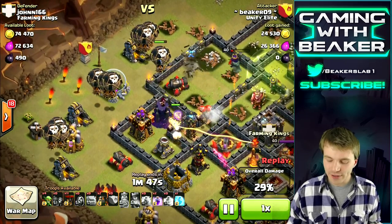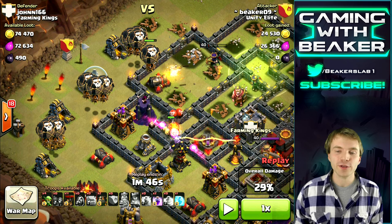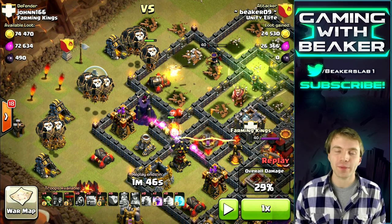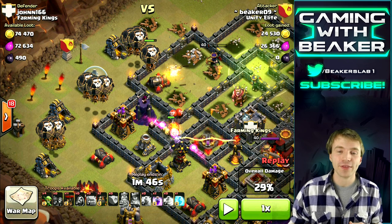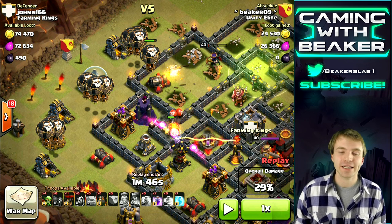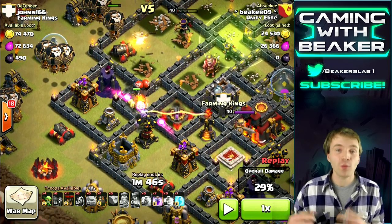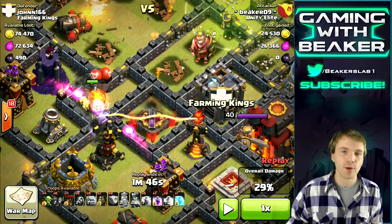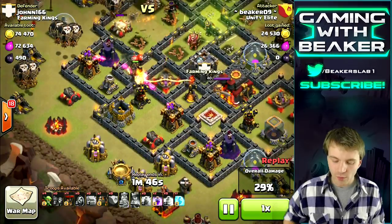Here is another very important part of the raid: the initial balloon deployment. You want to go in heavy — that means about half of your balloons, spread across like three spots. You want to go in heavy because those balloons are going to bunch up around where the air defense, X-Bow, and inferno are, so they can take out those heavy buildings.